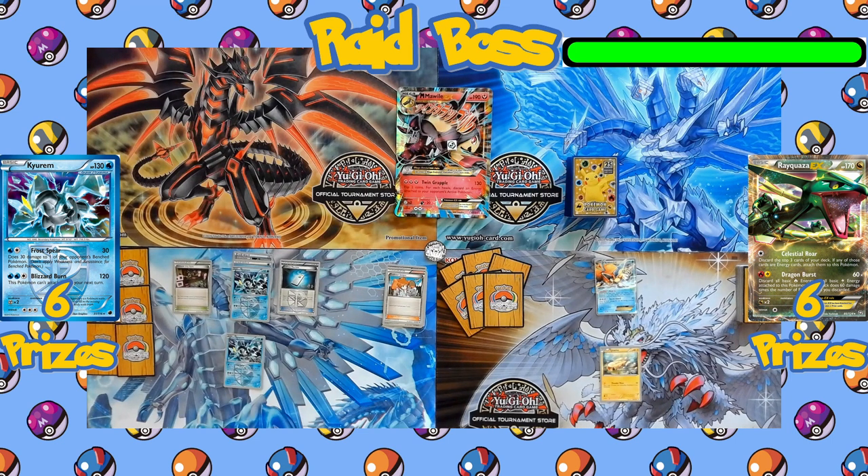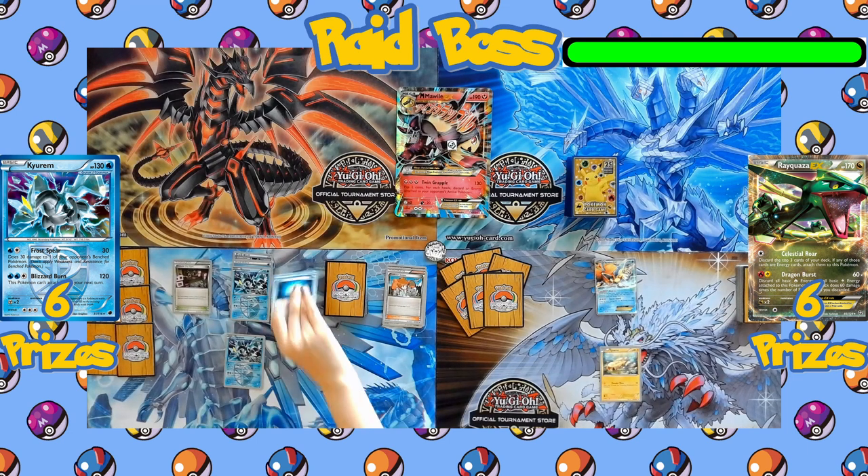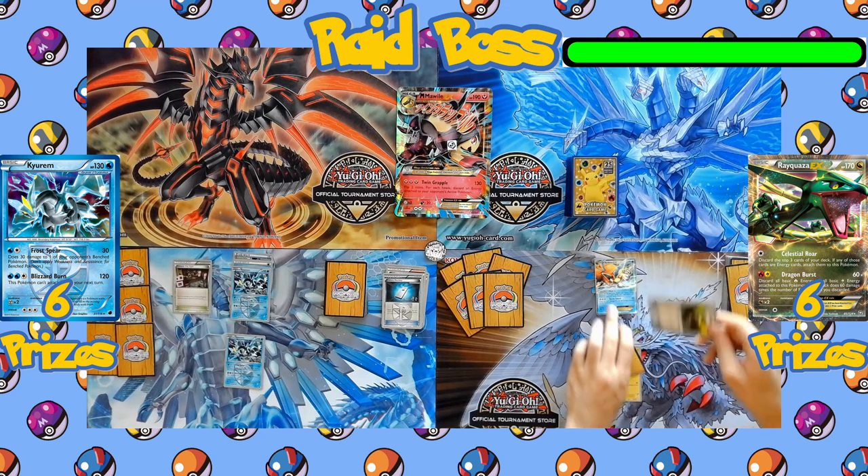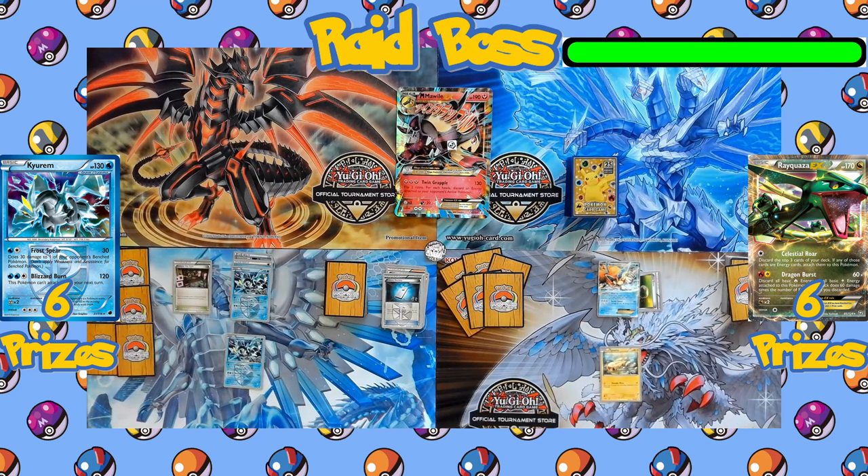For anyone who doesn't know, in the raid format both players get to take their turn first — they can play their Supporter on the first turn, evolve their Pokémon on the first turn, and they're also able to attack on the first turn. The turn passes over to the Rayquaza side; we see a Float Stone attached to the active Keldeo, followed by another Professor Juniper, so this side also dumps their hand to draw 7 brand new cards.